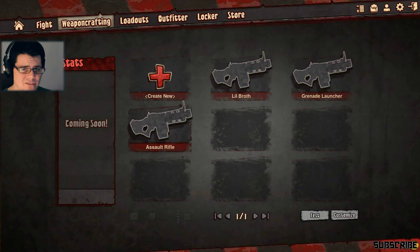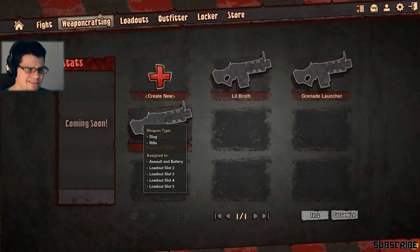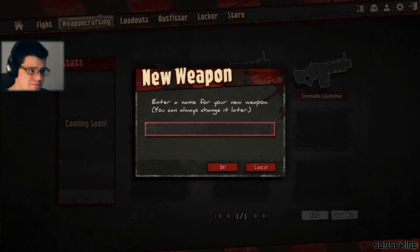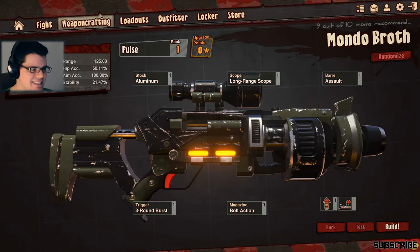We're gonna build ourselves an assault rifle. Are you feeling the chain gun? Be like Mondo Broth, man - the Broth, I like it. Let's see.